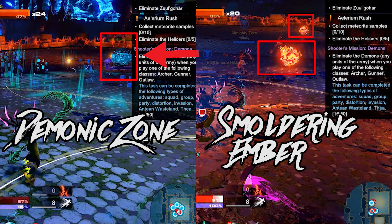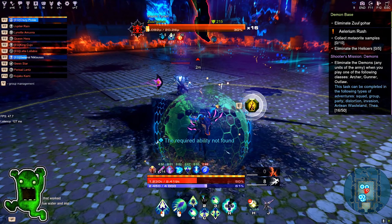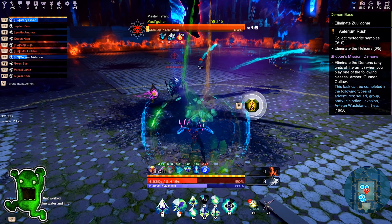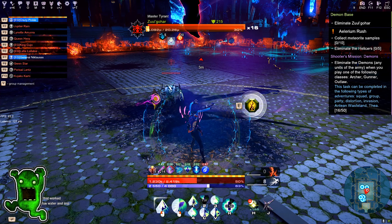Fury creates a demonic zone which deals damage over time when players stand in it, and it grows over time. The zone can be destroyed with smoldering embers that periodically appear at the edge of the arena. Touch a smoldering ember and run into the center of the demonic zone to destroy it. Every 5 seconds, Imp makes the demonic zone pulsate, killing all players who stand in the area.